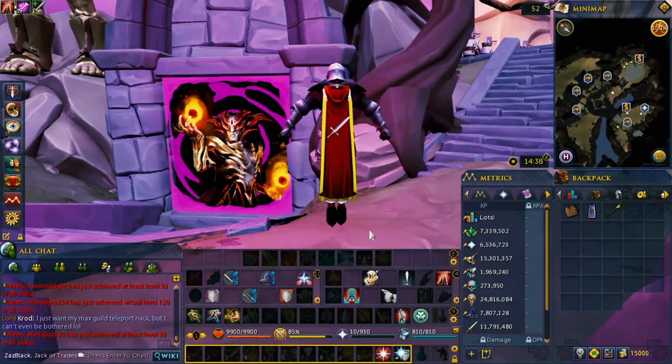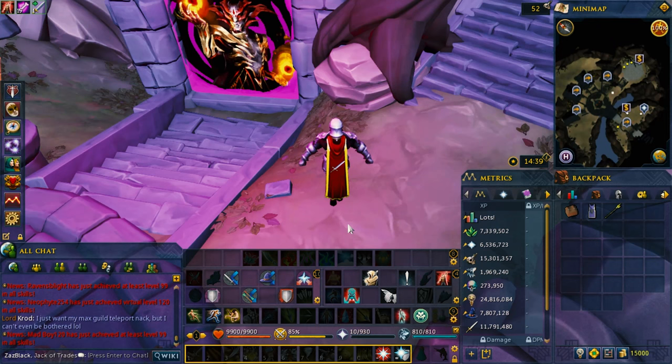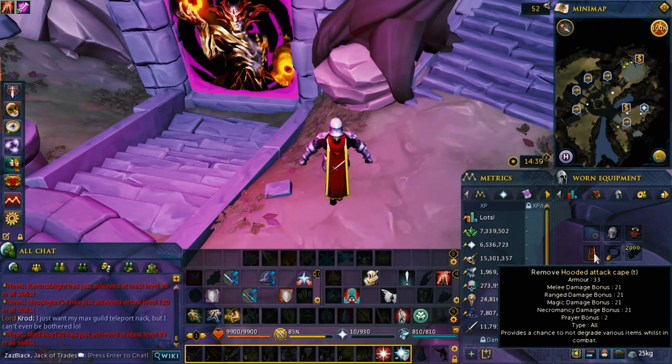Let's move on to the rewards of the attack skill. The first reward is the skill cape, which is attained at the Warriors Guild. The Warriors Guild allows you to enter by having a combined 120 levels between attack and strength — so you need like 60 attack and 60 strength to enter. This is where you attain the skill cape for attack. It boosts your attack by one level, and also improves the chance to not degrade your Vanguard items.